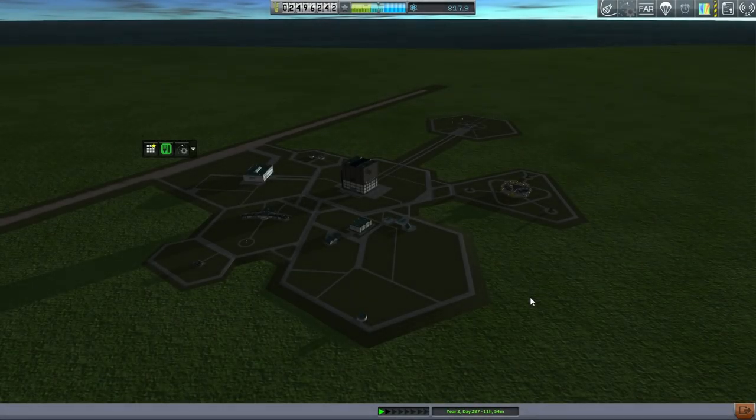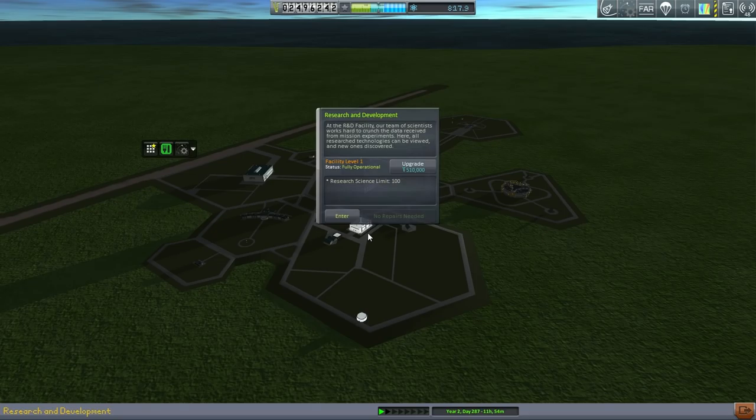Hello everyone and welcome back to my Realism Overhaul series in Kerbal Space Program 0.90 Beta. In this episode I'm going to begin by upgrading the research and development building because we've gotten all the technologies that we can with a cost of 100 science and below, so we need to unlock this in order to get the further sciences, and we sure have a lot of science to distribute.